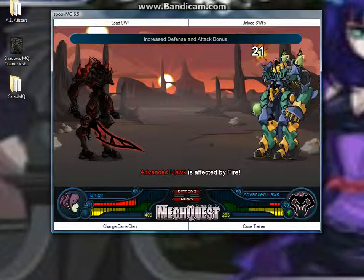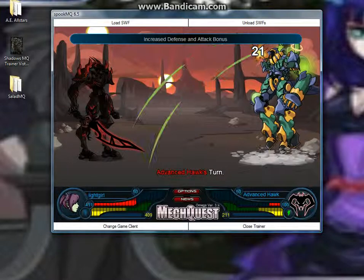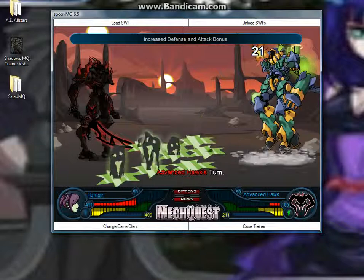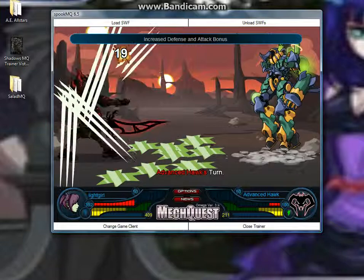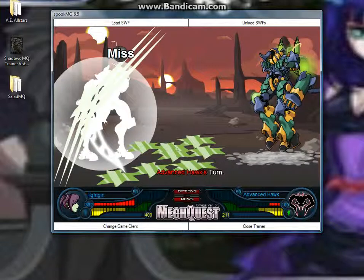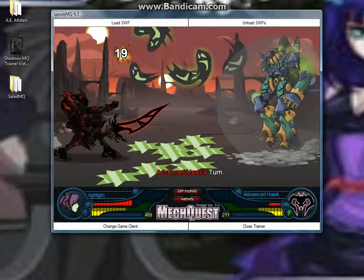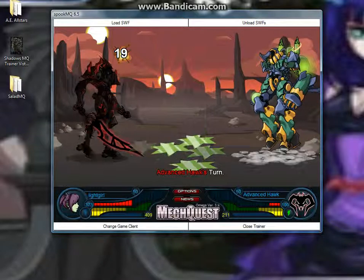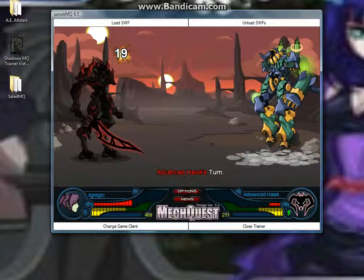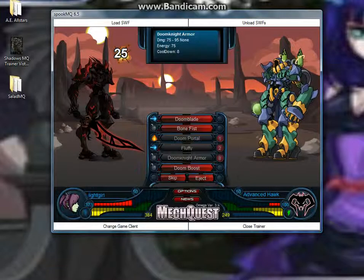Doomlight armor. I increased the attack. Now watch this. He's only gonna do a little — he misses. I told you people, Spelcher is not easily beat. This is the newer version, but the older version was all red. I like the newer version. Doom Boost.